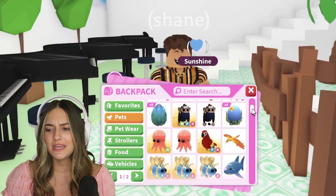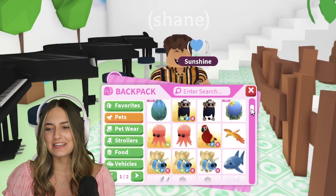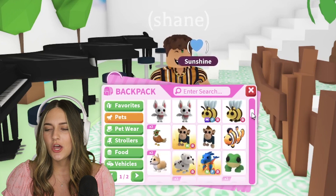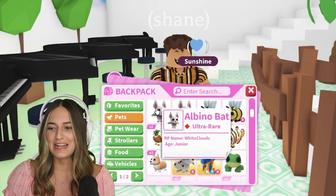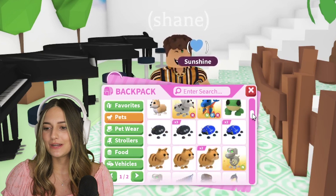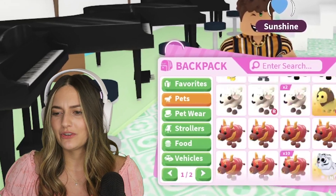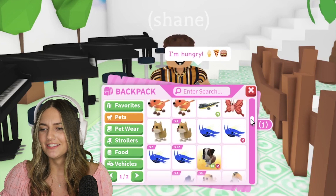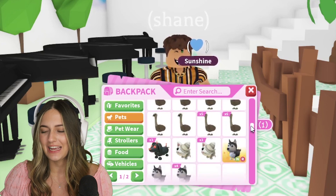But let's continue. He has a decent amount of legendaries, which I'm kind of shocked about. We're already getting to the ultra rares. It looks like he doesn't have as much as I thought, but he has a pretty good amount. Getting to the ultra rares - he has literally one bee, one bee and one mega bee, and then two albino bats. Like, what are you doing? I'm gonna help you out. Why does he have three - no, four - ginger cats? Does he just give these away for free? And lunar oxes - he barely has any too.